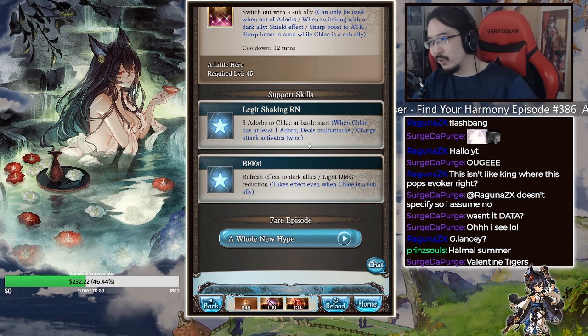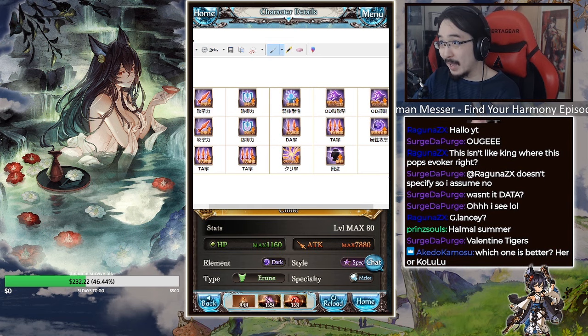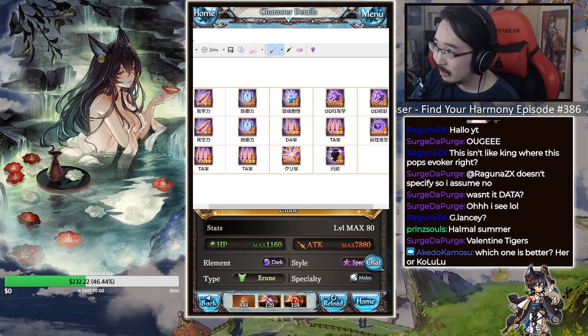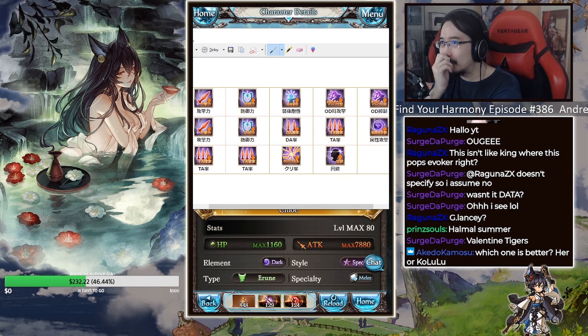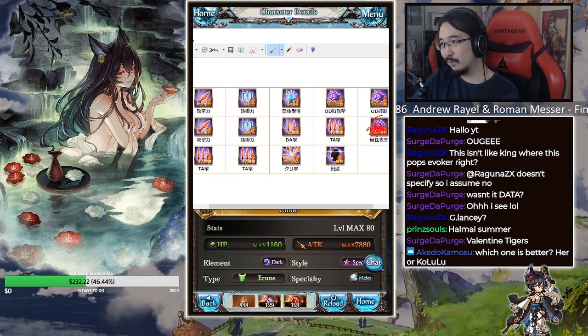Her EMP tree has three triple attack nodes, one dodge, one crit, one dark attack up, and two defense nodes. You can get triple attack on her, but you definitely want raw damage from those nodes. Even though she's buffing everyone including herself, if you want to use her for full auto you can include dodge as well since she is very usable in full auto.